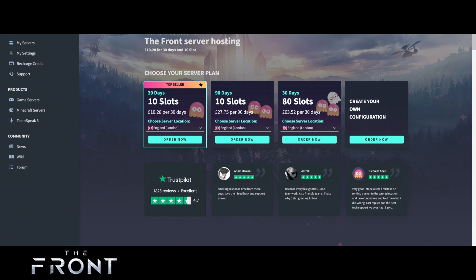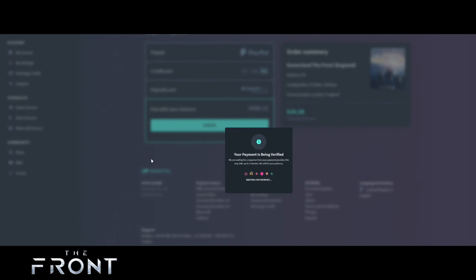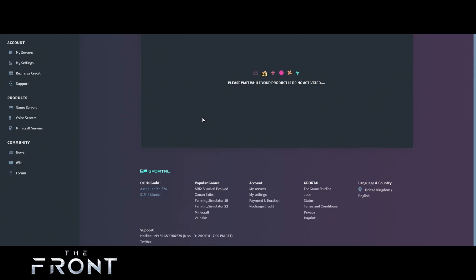Hey everybody, welcome back to another G Portal tutorial. In today's video we're going to show you how to set up your very own The Front server setup. We want between 10 and 40 slots, so let's start off with 10 — but you can choose that and I'll show you how to change it as well. Let's get this ordered and done.